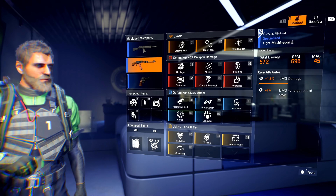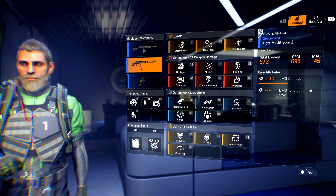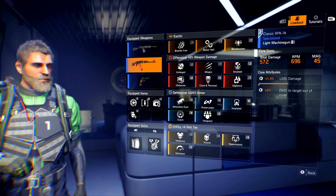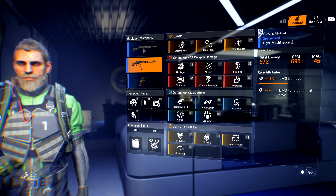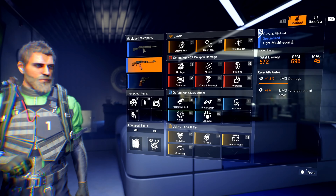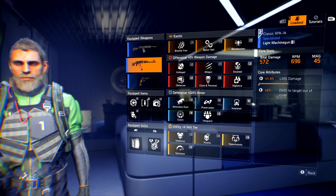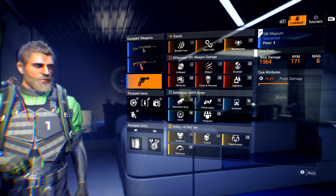I'm using the RPK because it has a smaller reticle compared to other LMGs and it shoots faster than all other available LMGs. The MG5 might be available but I haven't seen one drop yet, so the RPK is your golden ticket for LMGs during this part of Descent. If you want something that shoots slower but has higher base damage, I'd go with the M60, but with my run-and-gun style the RPK is perfect, especially with Bullet Hell.